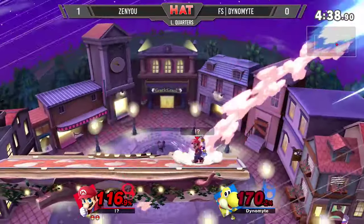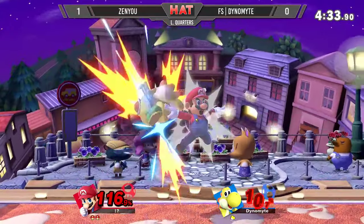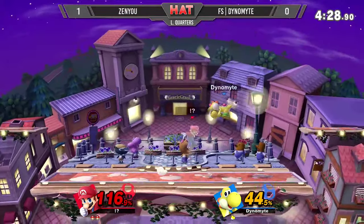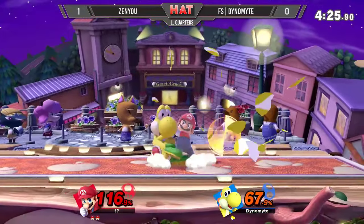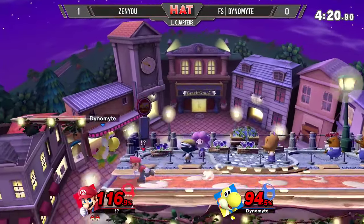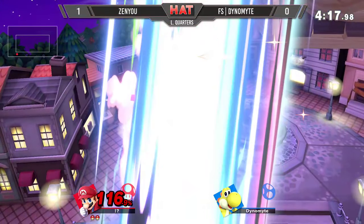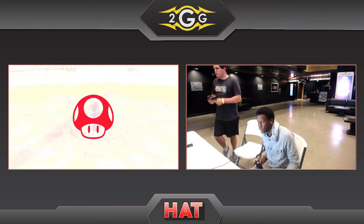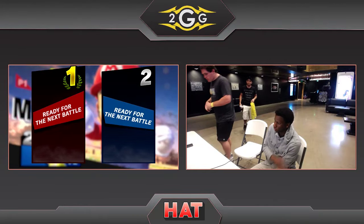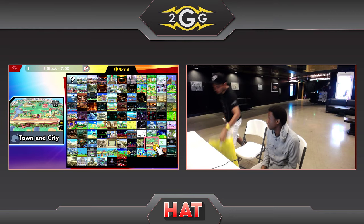Zenyu has Dynamite off stage and closes it out with an edge guard back air. Those first two back airs didn't connect, but that third one is absolutely going to kill him. That Mario low-percent combo — beautiful stuff. So many nairs, so many up airs. Mario can start throw combos from all four of his throws. Down throw, back air, and then the forward air off stage.